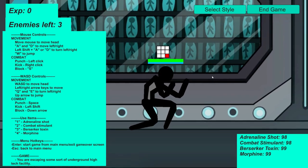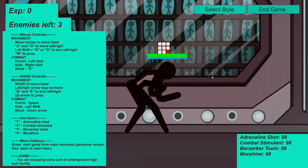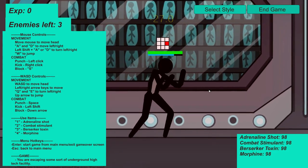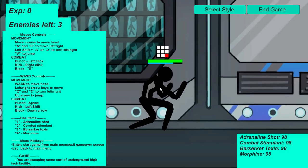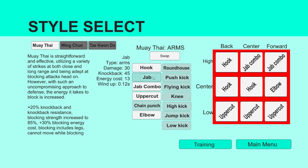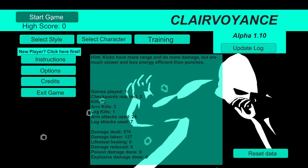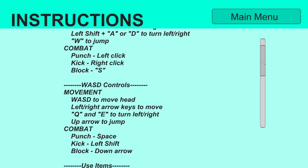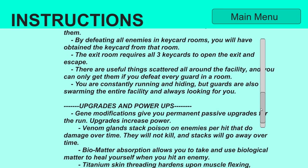And I have items. Oh my God, that's scary. You are escaping some sort of high... Hook, jab, push, kick, uppercut. You are escaping some sort of underground high-tech facility. There are three key cards in the room — you need to find them. The exit room requires all three key cards to open the exit and escape.